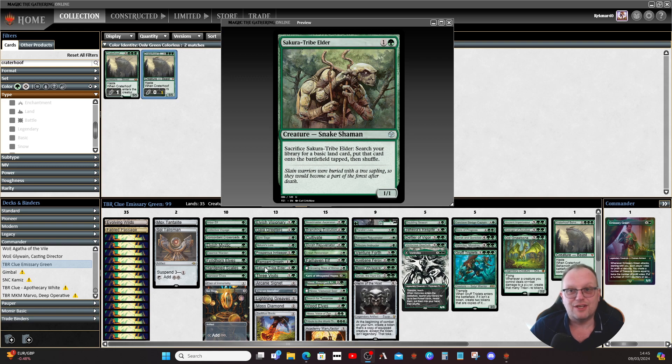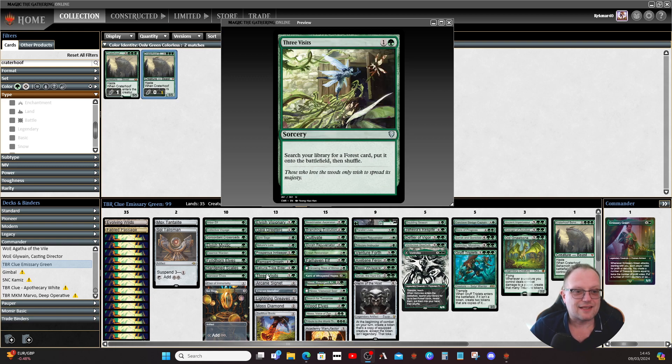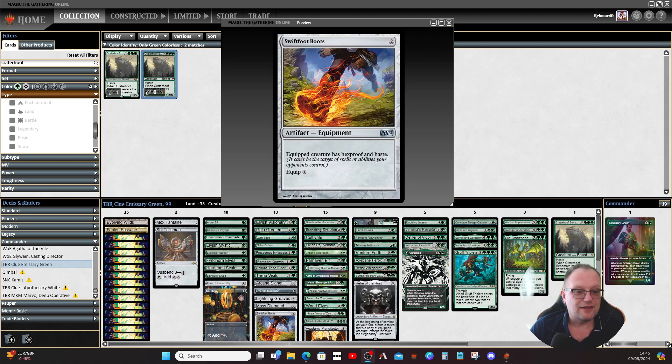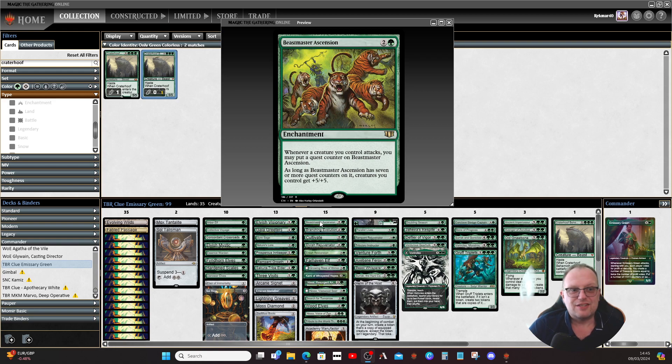For ramp spells we've got Nature's Lore, Rampant Growth, Sakura-Tribe Elder — everyone in the UK calls him Steve — and Three Visits to help us ramp. I also included Prosperous Innkeeper because it gives us a treasure when it comes into play plus a tiny bit of life gain. Lightning Greaves and Swiftfoot Boots make sure Emissary Green has protection and can attack the turn it comes in.